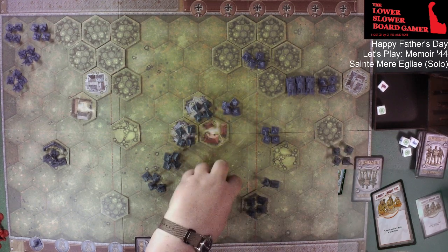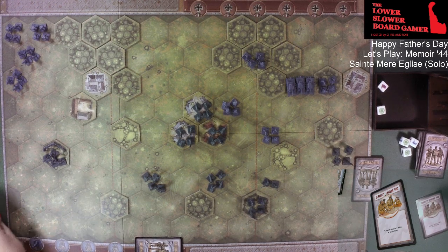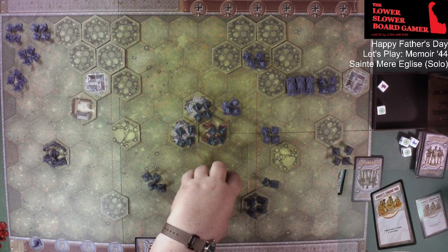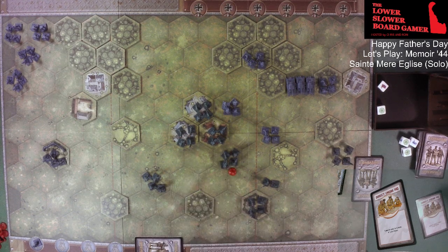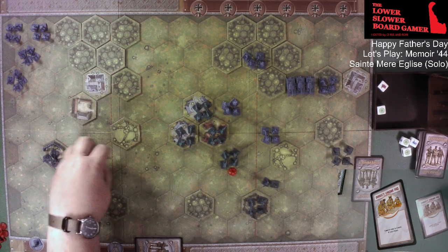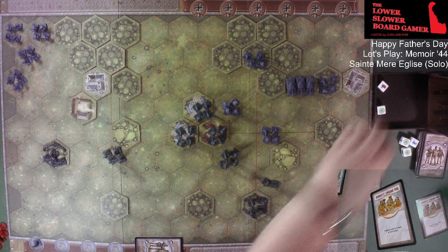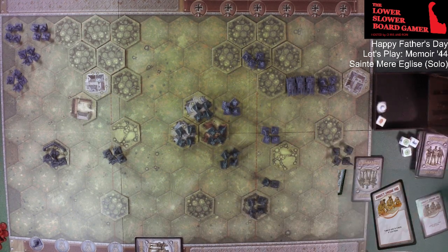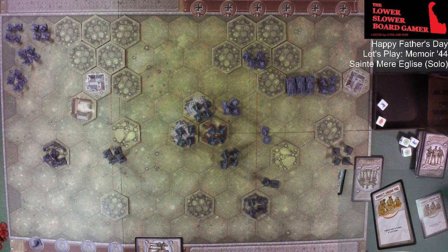We're going to move these guys into here. They've moved two so they cannot fight. We're going to move to here and attack. The only one that can actually attack is right here, so they're going to roll two dice into them — two hits! Alright, and that is going to be the Allied turn.